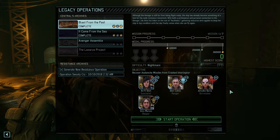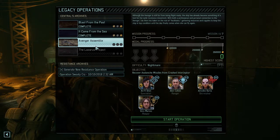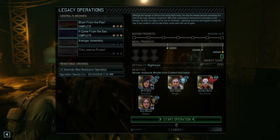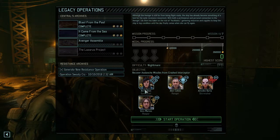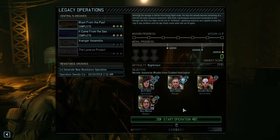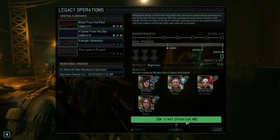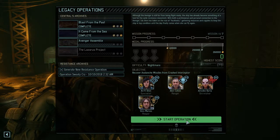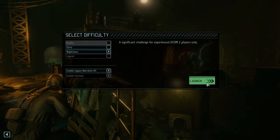Hello and welcome back to XCOM 2: War of the Chosen. My name is Saigen, and we're going to go for another beautiful run of Legacy Operations today. We're looking at the Avenger Assemble, which is the Lily Shen storyline. Without further ado, let's jump into it. I'm testing some new graphical options which might mean that this video could lag just a little bit. We're playing it on Nightmare as always, and here we go.